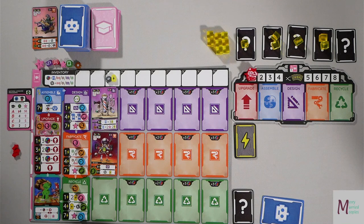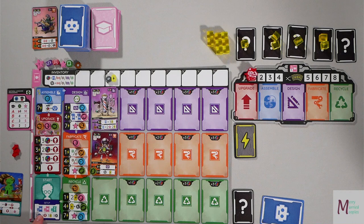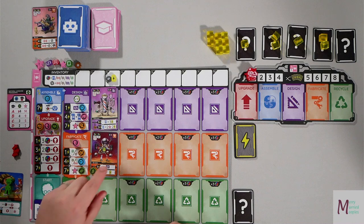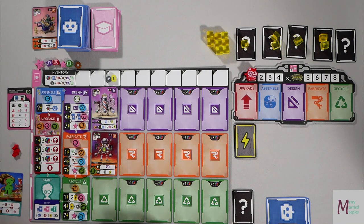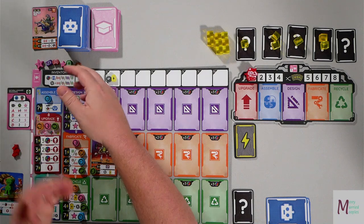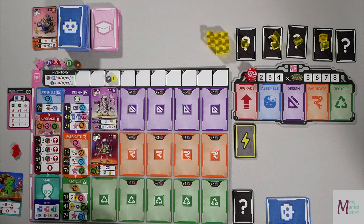Alright, here we are set up for a solo play of Raising Robots. I have already done all of my setup. What's cool in this game is it shows you your setup right here before you get your inventor. So we drew eight robot cards, kept five, and then of those five we built two for free. We then drew two class cards, kept one — this is end-of-game scoring. Two inventors, keep one. We built the two robots, and I could do a free upgrade. I chose to upgrade using a token off the board, taking the green one from the design and upgrading Strobe right away.